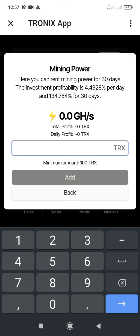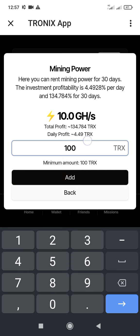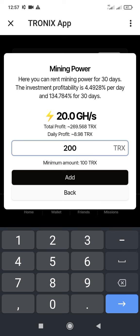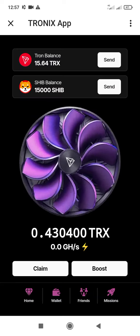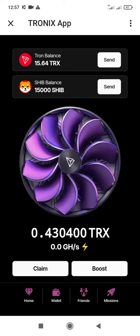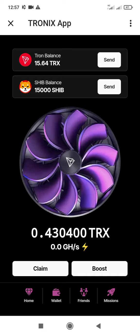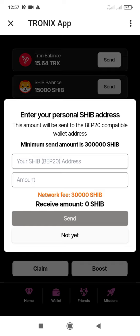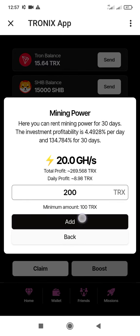When you invest 100 TRS you'll be earning 4 TRS every day, so in five to six days you can make a withdrawal. You can also use 200 TRS to earn faster — in two to three days you can make a withdrawal. To send from your account, the minimum is just 20 TRS and they remove a fee of 2.5 TRS. Make sure your TRS balance is enough before you make a withdrawal.